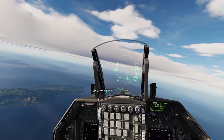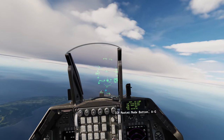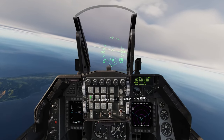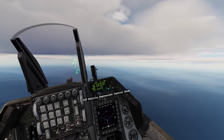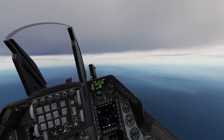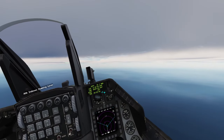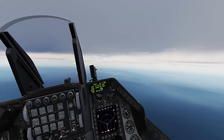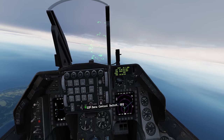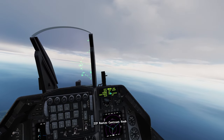Alright, we're going to enter the holding pattern here. When entering MGRS coordinates into the Viper, the first thing we need to do is go to 4 on our ICP and select steer point. Doing so will bring up the steer point editing page on the DED, and it's important to note that MGRS coordinates can only be entered into steer points 21 through 25. You can see here we're set up in lat/longitude, so in order to select MGRS we simply dobber right onto the sequence — it takes a couple of seconds — and now we're in grid.